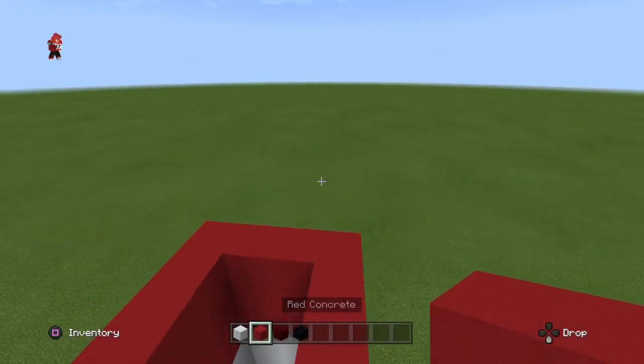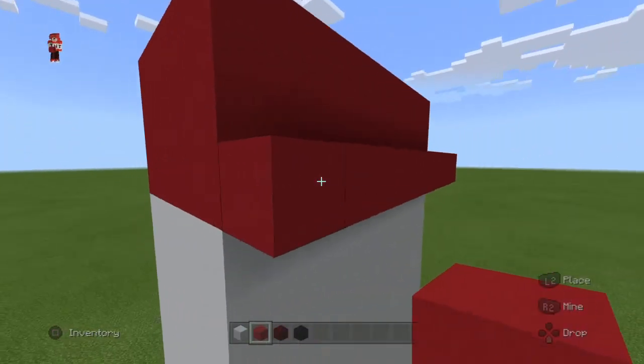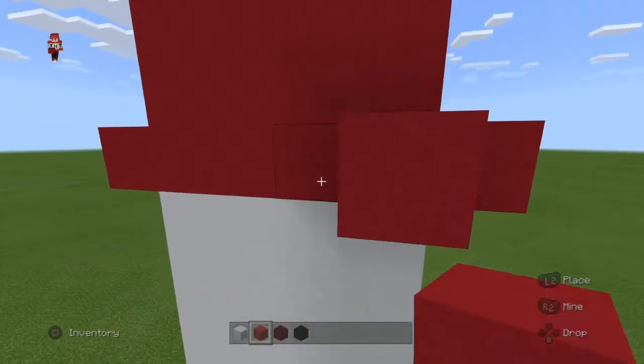Now we're going to add a 3D detail to the legs before moving on to the torso. On the first row of red, pop it out by one and do the same all around, but no corners. Just like that.